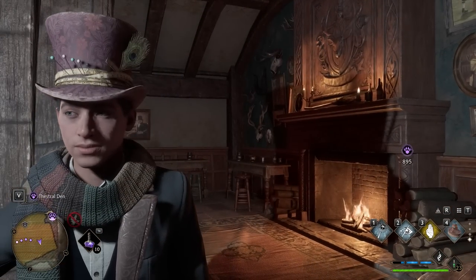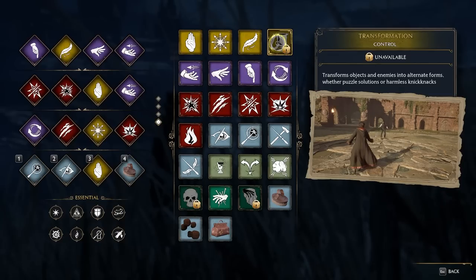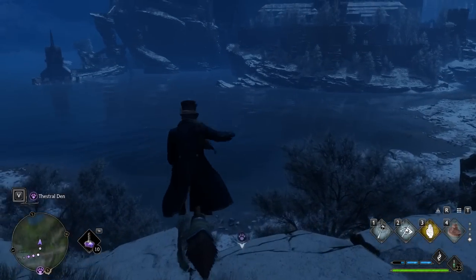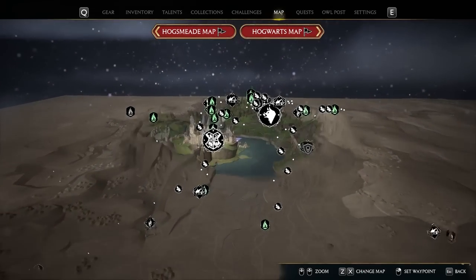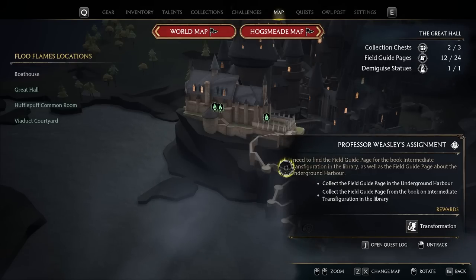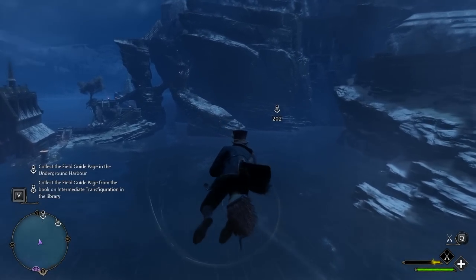We also have a quest to potentially unlock our final yellow spell — Transformation. Transforms objects and enemies into alternative forms, whether puzzle solutions or harmless knickknacks. I would hate to be turned into a harmless knickknack. In order to complete the quest, we have to find some field guides down here. Professor Weasley's assignment — I need to find the field guides for the book on intermediate transfiguration in the library, as well as the field guide about the underground harbor. It looks like this is probably the harbor; we know where the library is already.